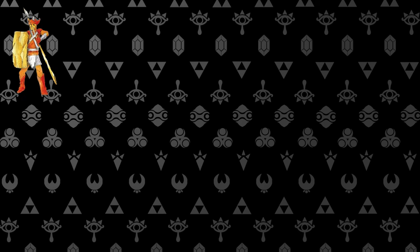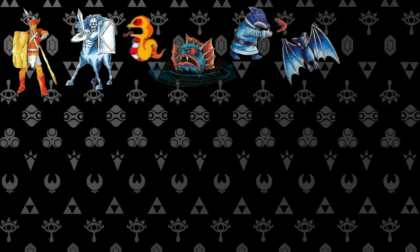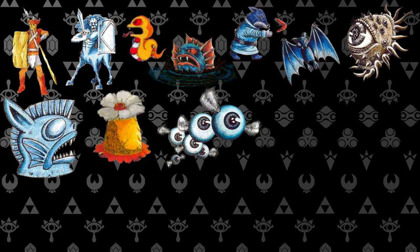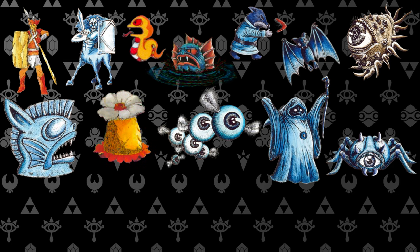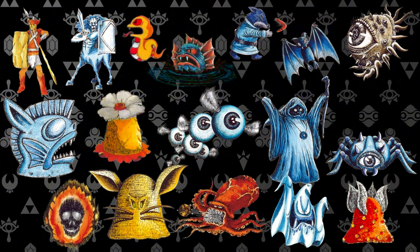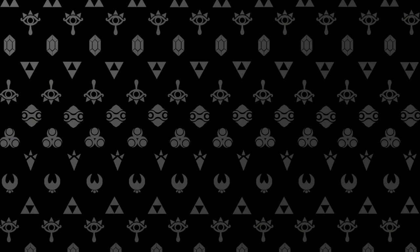So far we've gone over Armos, Lynels, Rope, Zora, Goria, Keese, Dig Dogger, Stone Statues, Peahats, Patra, Wizrobes, Goma, Bubbles, Palzois, Octoroks, Guinea, and Leavers — making that the first 17 enemies from the original game. If you're interested in seeing those, I'll link the playlist right here. Now let's jump into today's enemies.